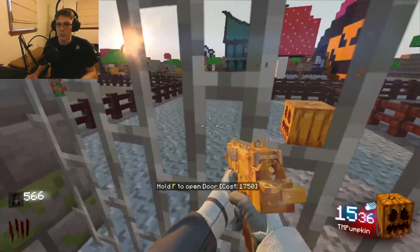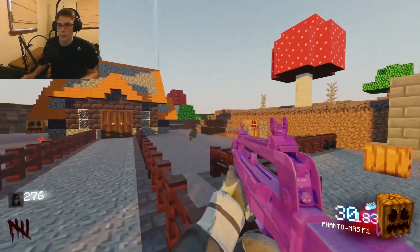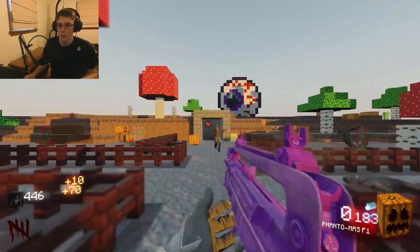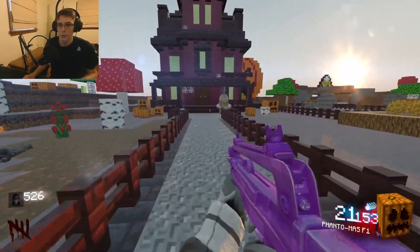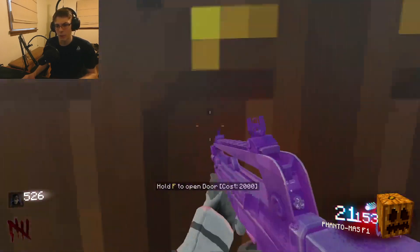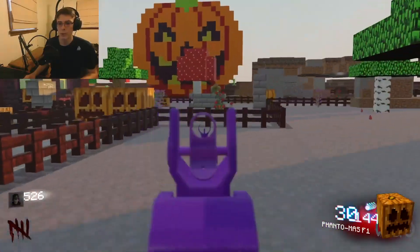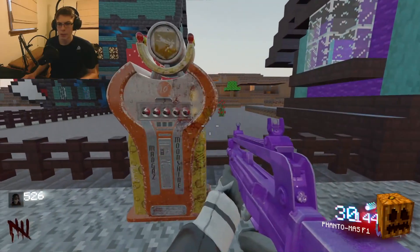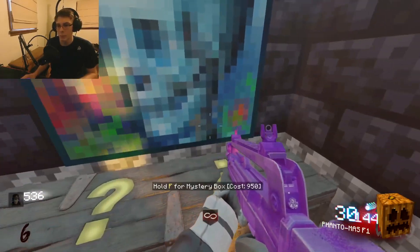Now that I have enough points I'm gonna open up this door here. Oh okay, a lot of art going on, a lot of stuff, I'm liking it so far. What we got here - can we open up this door? Yeah we can. Is there a door over here we can open up? Yes there is. I don't think I've ever seen this before. Does that cost two thousand? And I guess we have some more doors we can open up. Now that I have enough points I'm gonna open up this door here - oh we got a crafting table, oh we got the box in here! Nice, I can deal with that.